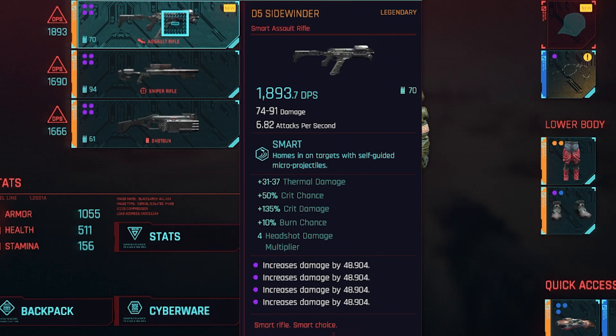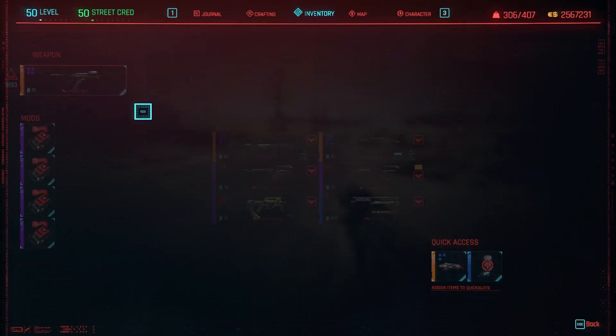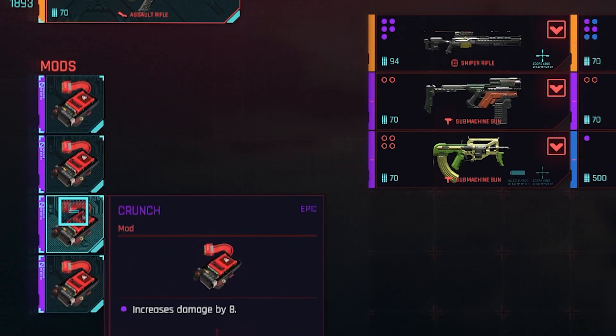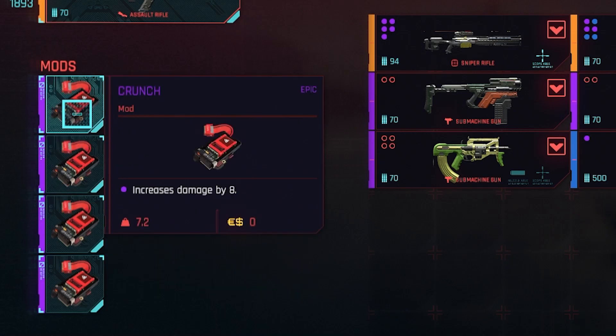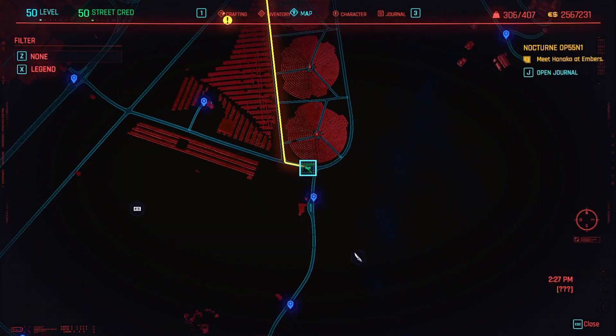It has a really high DPS. You can see I've got four mods on there — it has a really decent crit chance, crit damage, a burn chance, and a 4x headshot damage multiplier. Those are very good stats for an assault rifle. The four mods I have are epic quality mods that each increase my damage by 8, so that's 32 extra damage per shot. That is shown as a DPS increase when hovering over the gun.